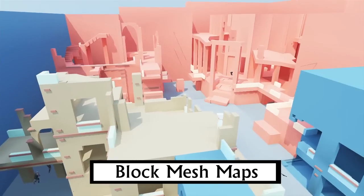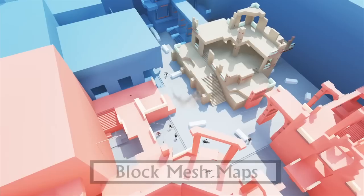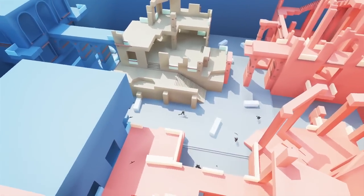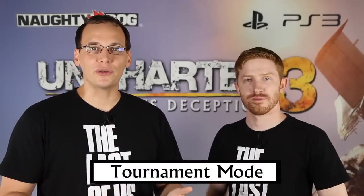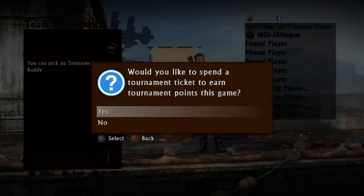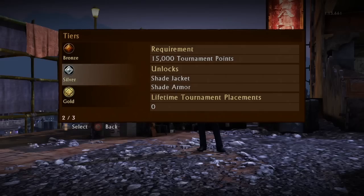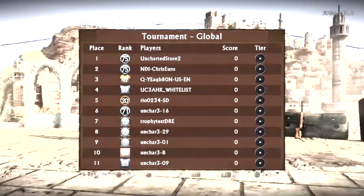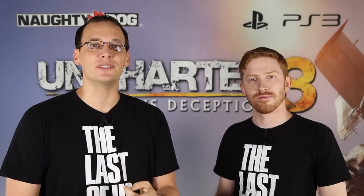We're introducing block mesh maps to the lab. These are maps made up completely of colored block mesh, and we're periodically adding and changing up these newly designed maps to the lab playlist. Patch 1.13 also debuts our brand new tournament system. You'll be given 10 tickets each week to participate in weekly online tournaments that allow you to earn in-game prizes based on your tournament score. If you burn through your 10 tournament tickets, you can go to the PS Store to purchase more. Check out NaughtyDog.com for more information on the tournament system soon.